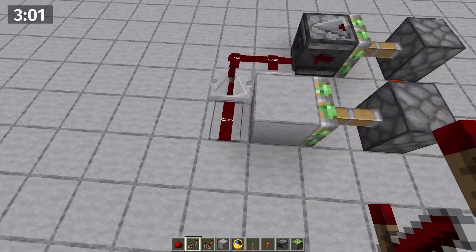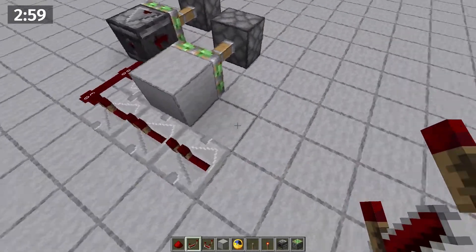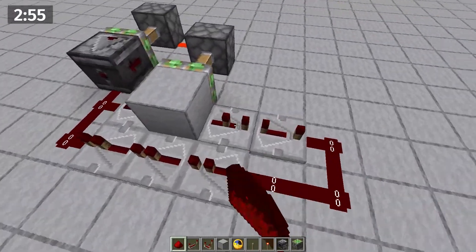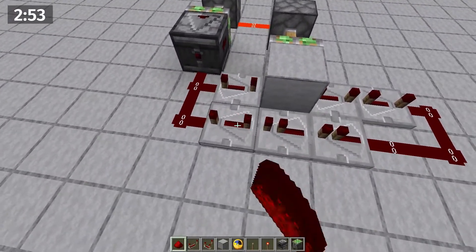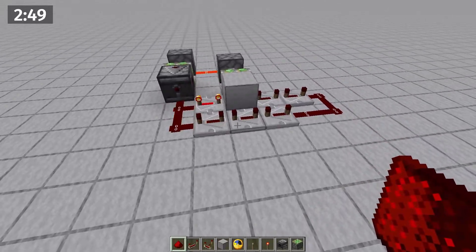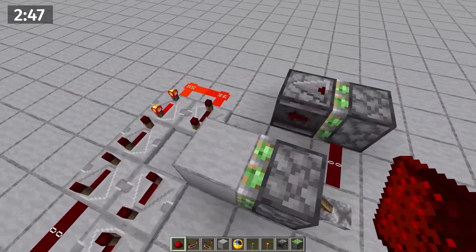If we want more delay, we just add more repeaters. This is much more useful and very easy to make. Just set your repeaters to the total delay you want on each side. We have a working repeater clock — easy to build, expandable, and useful in many applications.